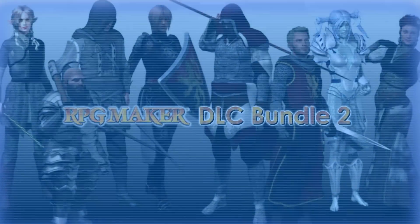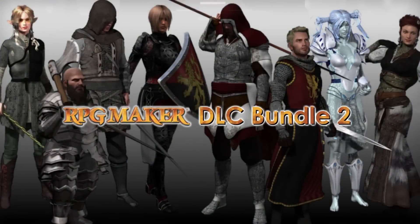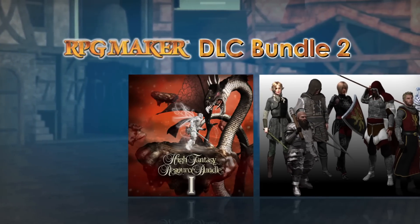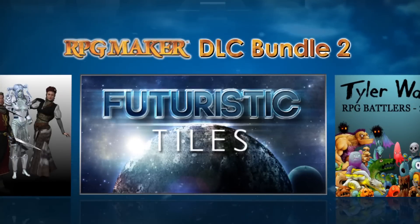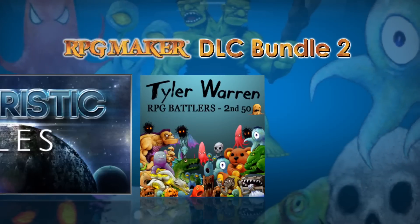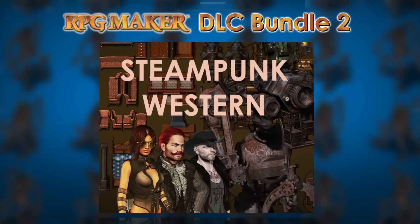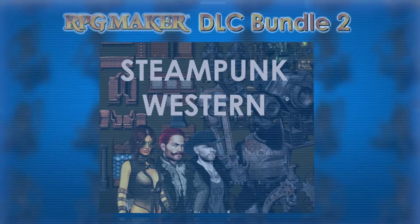RPG Maker DLC Bundle 2 — develop your game with even more beautiful resource options such as the updated High Fantasy Pack, Main Party Pack, Futuristic Tileset, Tyler Warren's Second 50 Battler Pack, and be the first to preview the steampunk and western themes coming to RPG Maker with these ready-to-use resources.